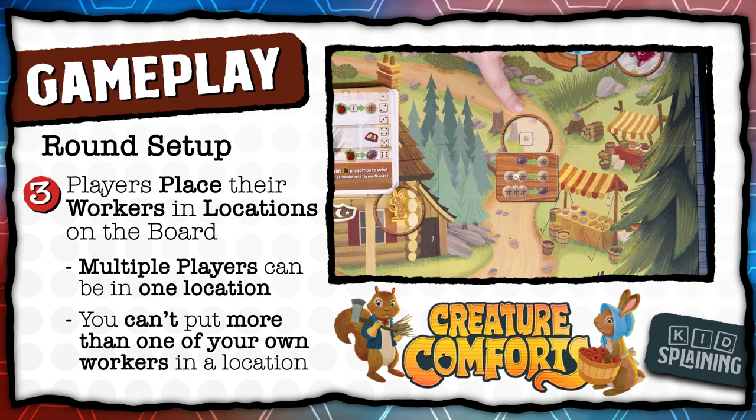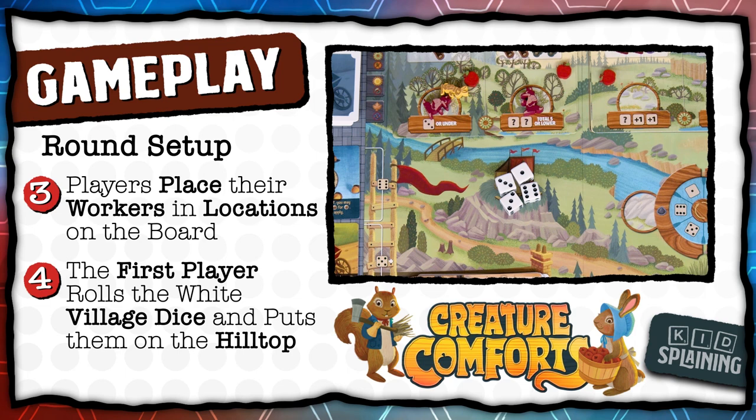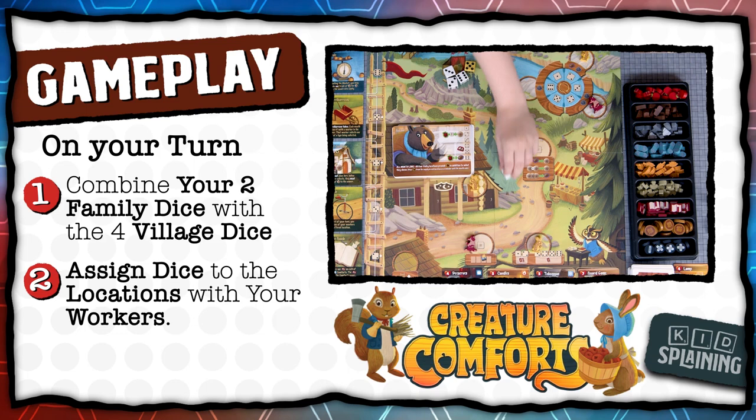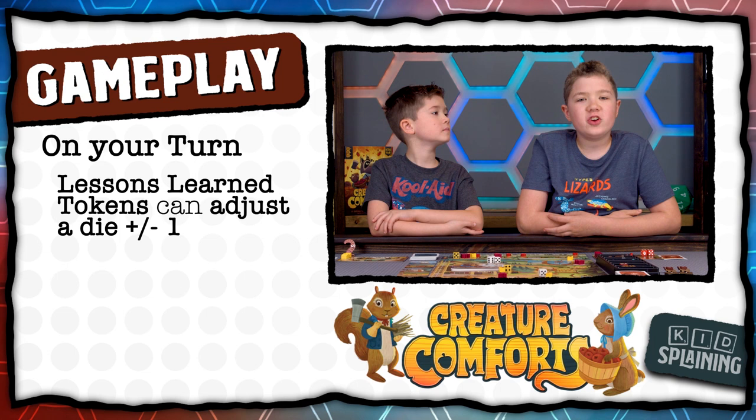Once everyone has their workers where they want them, the first player rolls the four white village dice and puts them on the hilltop. All players will use these four dice on their turn without changing their values. Then, starting with the first player and going clockwise, one at a time, players combine their two family dice with the four village dice and assign them to their locations. You can mix and match the village and family dice any way you want. If you have lessons learned tokens, you can use those to change the value of a die up or down by one, but just set them beside the dice — don't actually change them, since all players use the same dice.